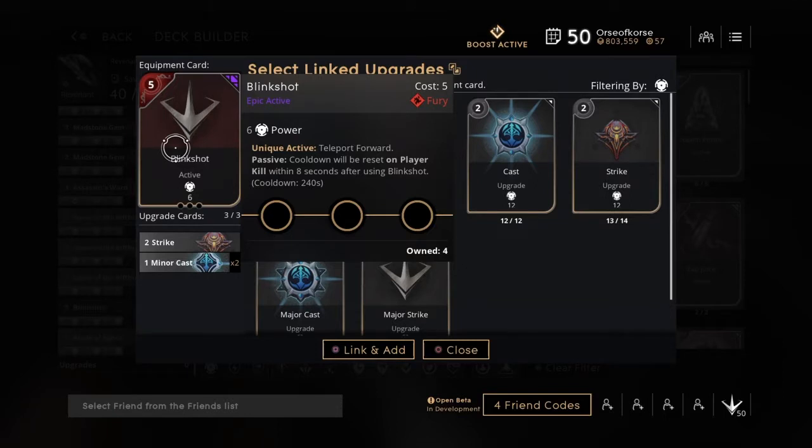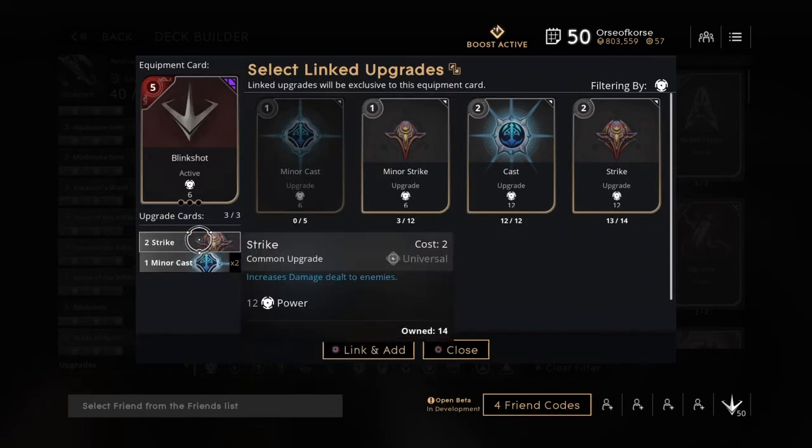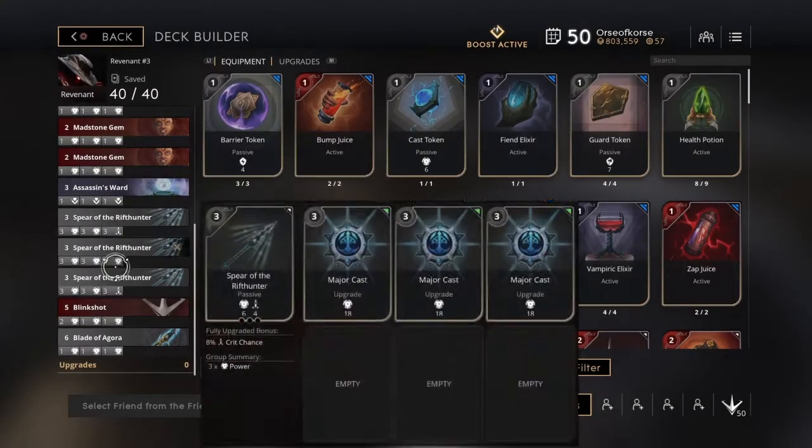On top of that, if you use Revenant's ultimate he places you in the Nether Realm, and once you get out you can use your Blink Shot if you still need to create some distance. It's a very good card pairing with Revenant — and really any carry who can use a Blink Shot benefits from it. I equip this with a Strike and two Minor Casts for a nice power boost and, more importantly, the escape tool.